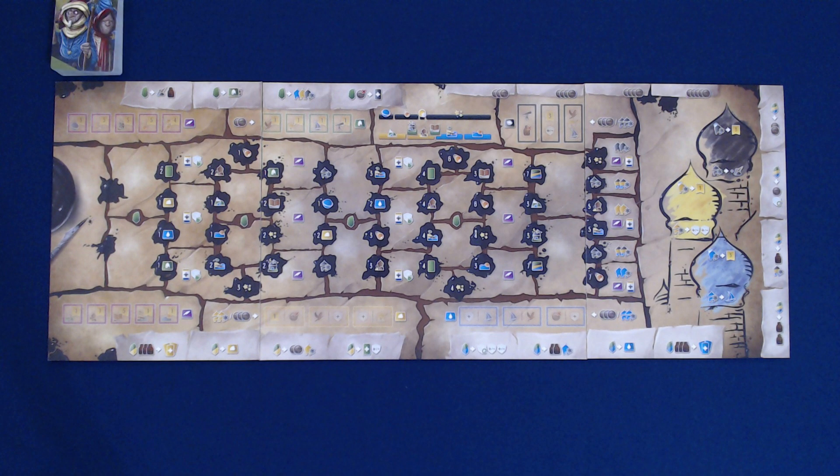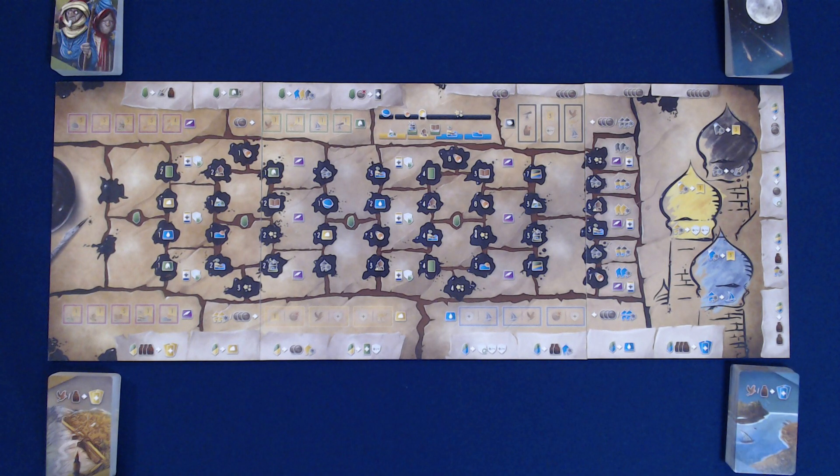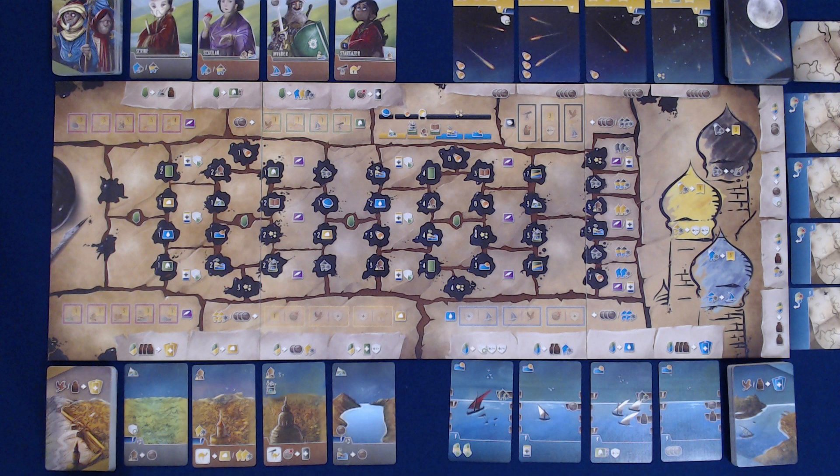Shuffle the five decks, placing them in their respective areas on the board: the townsfolk cards, the land cards with the yellowish background, the space cards, the sea cards with the blue background, and lastly the inspiration cards which have the tags in the corners of blue and yellow. Once these are in their places, draw up the top four cards of each of the decks, putting them in the spaces to the right or left of their decks on the board. It should look something like this.